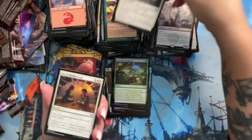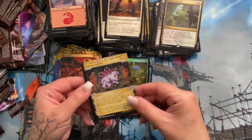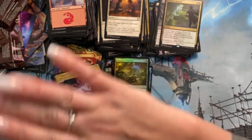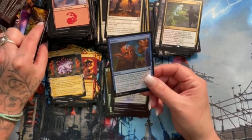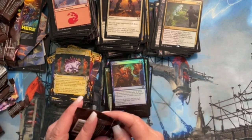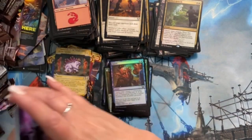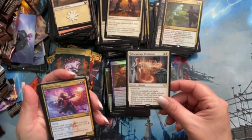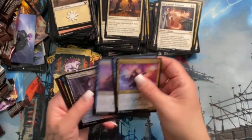Detention Vortex — I think that's hilarious. Secret Rendezvous. Rushed Rebirth! Divine Gambit — it's a good card, I'm sure people are stoked on it. Reject — that's our foil common, it just cracks me up. Divine Gambit is good, I just haven't necessarily played it that much. Academic Probation — it's a rare lesson, that's funny. Spectacle Mage — I still love that card.